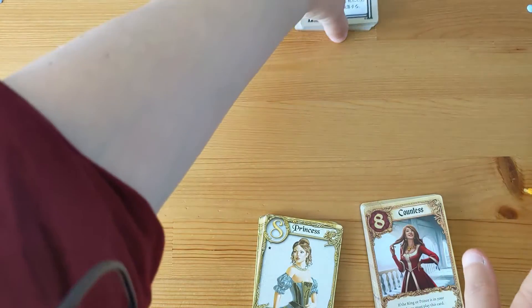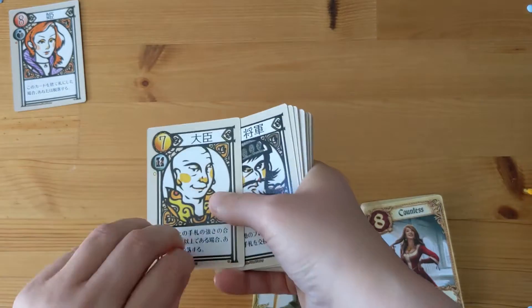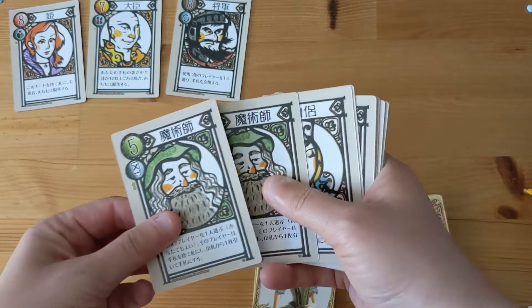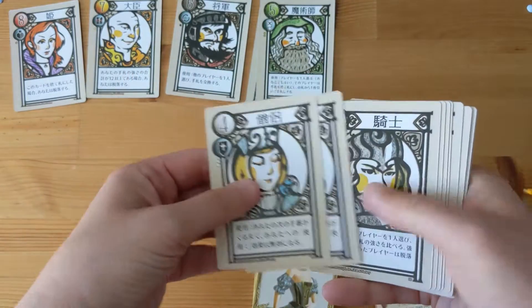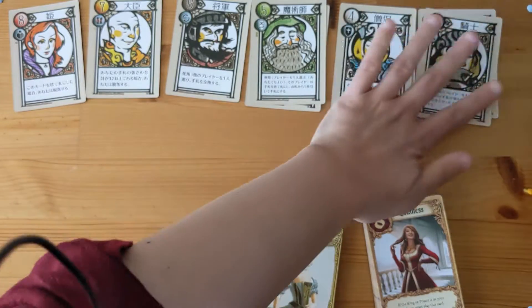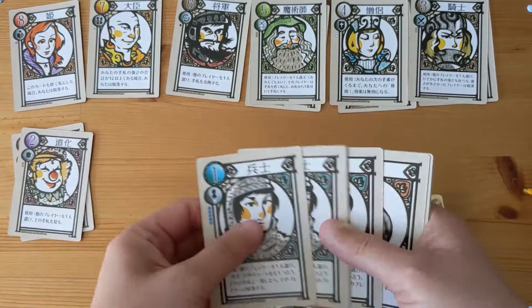The original version had the princess, the minister, the general, the wizard, the priestess, the knight, the clown, and the soldier.